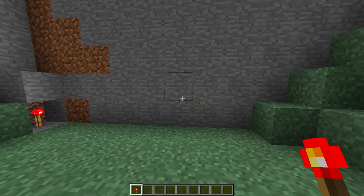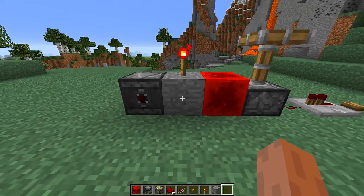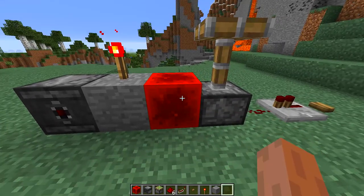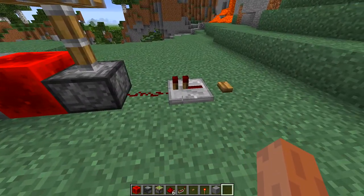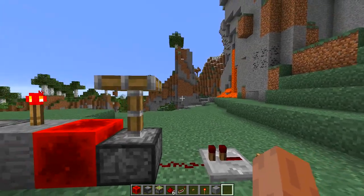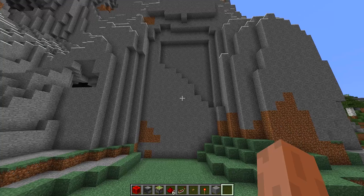To make this really cool secret door you're going to need all the blocks you can see right in front of me. We're going to need observer blocks, stone blocks, redstone torches, redstone blocks, sticky pistons, redstone dust, redstone repeaters, and buttons.